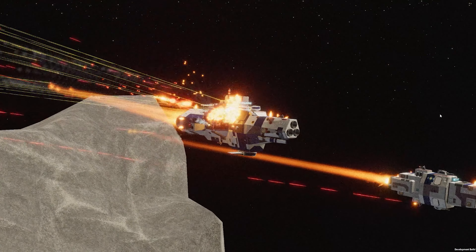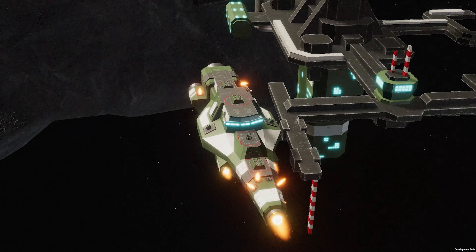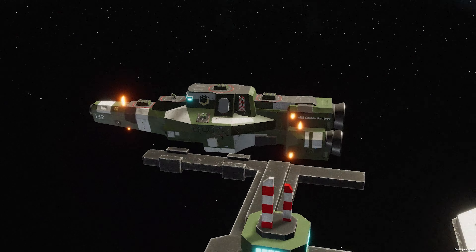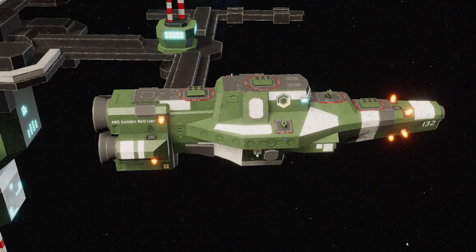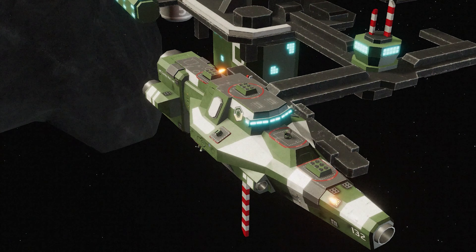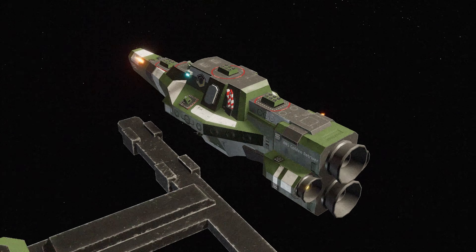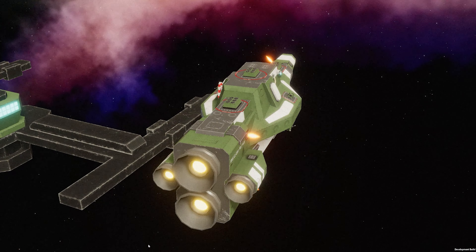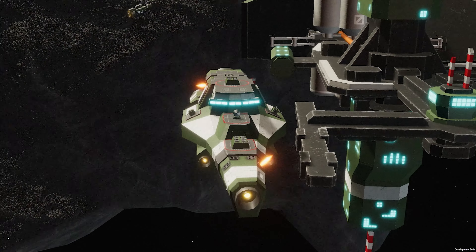Let's first start with the ships that we'll be using in our task force. As the name implies, this task force revolves around using torpedoes to strike down the enemy's most dangerous ships before they have time to react or defend themselves, hopefully crippling the enemy's offensive capabilities right there and then. For this, we'll need a combination of speed and firepower, making the Vauxhall-class light cruiser the ideal ship for the job. Head down to your Quartermaster and requisition two of them — they'll form the entirety of your task force.